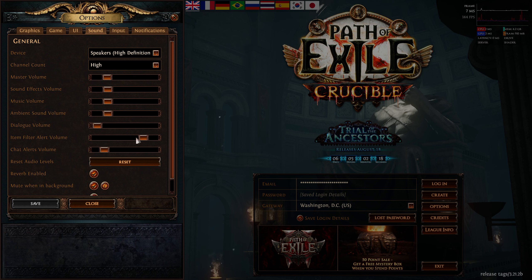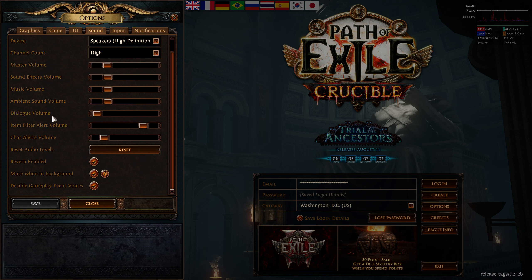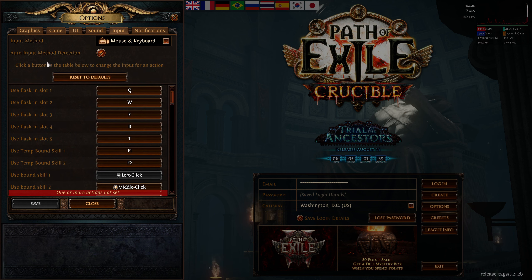I disable timestamps. For sounds, I keep them lowered based on personal preference — otherwise everything blasts in your ear, especially with headphones or a powerful sound system. You will blow your eardrums if it's set too high. I have item filter sounds a little louder since they can overlap normal audio. Mute when in background is enabled, and I disable gameplay inventory voices so NPCs don't talk non-stop every time you interact with them.